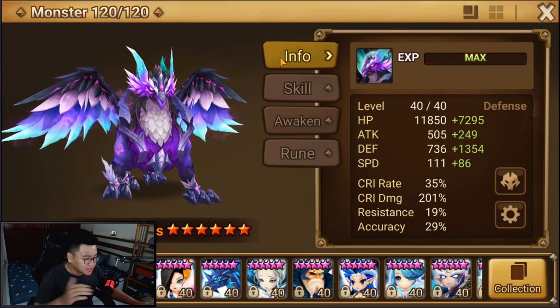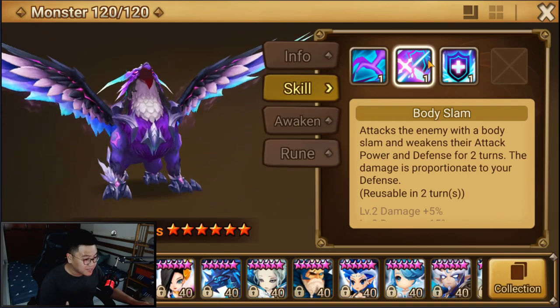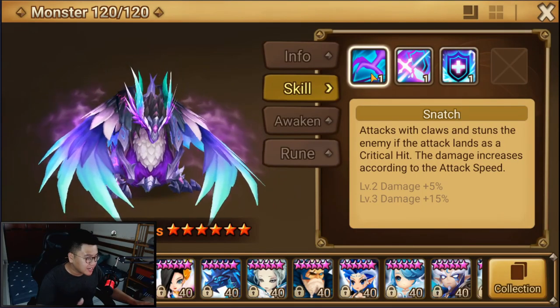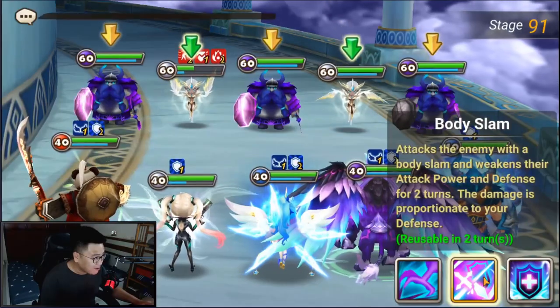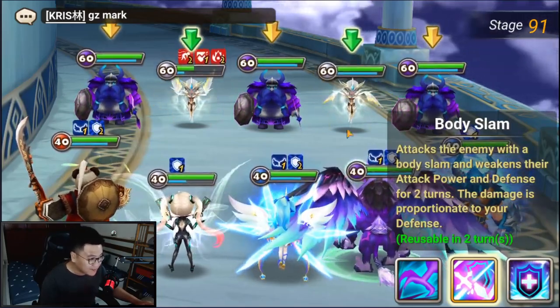A lot of crit damage, some speed going on, but the main thing I want to see is the Defense scaling damage. The default attack should be the same across all birds, so you can see that in my Bernard testing video — it's not the most amazing thing, so we shouldn't care too much. Now, Body Slam — the damage is proportionate to your Defense. Let's go.